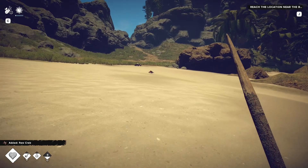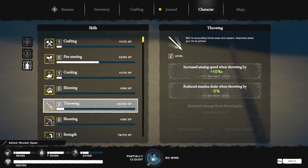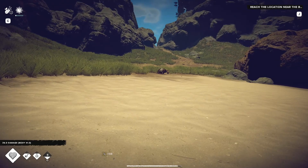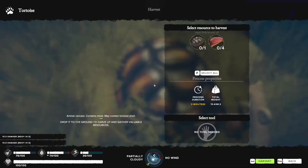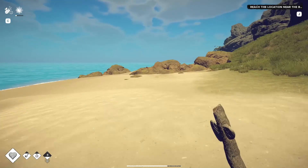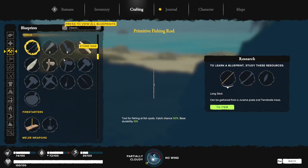I'm going to hunt all the crabs I can get. Level 2 throwing — 10% faster aiming, reduces stamina usage. Excellent. Oh, that was a turtle — sorry turtle. Tortoise shell, raw meat, no cutter. I should make a cutter as well — I screwed up on that.